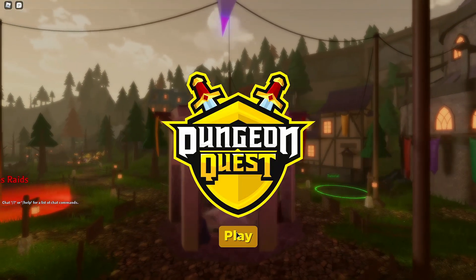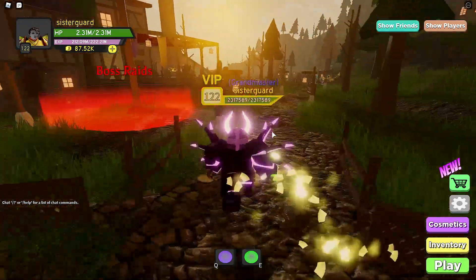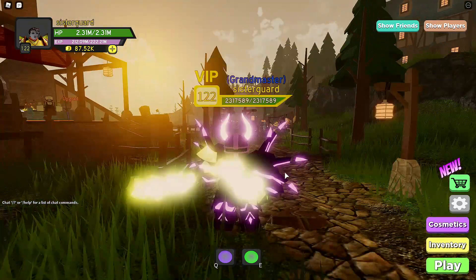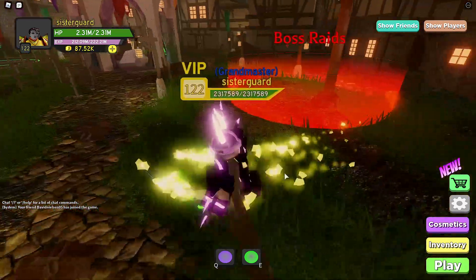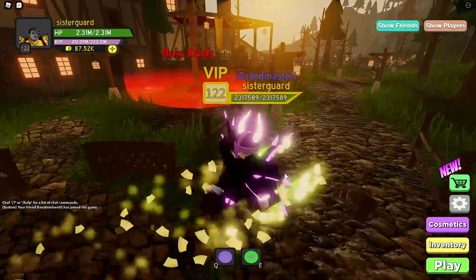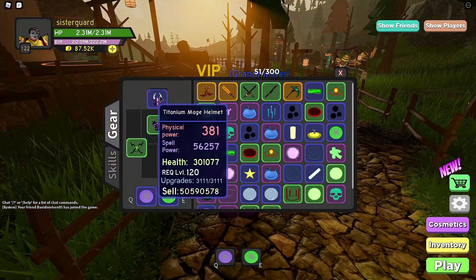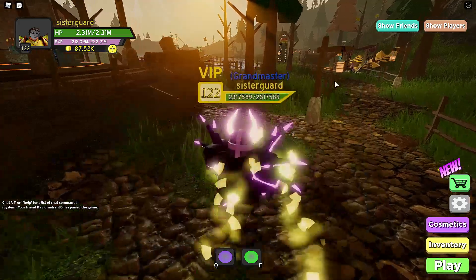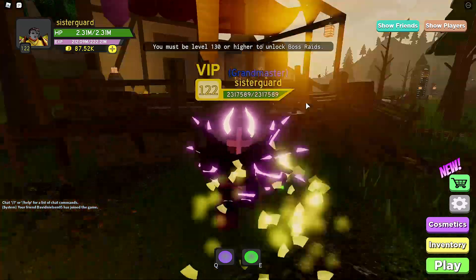Next up on our list is Dungeon Quest — the OG of them all. So Dungeon Quest itself has changed so much. Sister stopped playing around level 122. I used to be level 100 when everyone else was level 90, and I played this game for a super long time. But they've added things like the Excalibur Sword, lighting up the different crystals. The baseline of the game is getting equipment, you upgrade it, and you have kind of different classes. You have the Guardian, the tanks, the mages, and the fighters. They all do different stuff. They also have included boss raids, which is something I haven't gotten into.